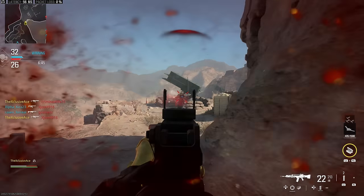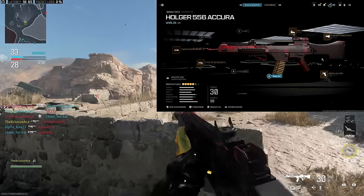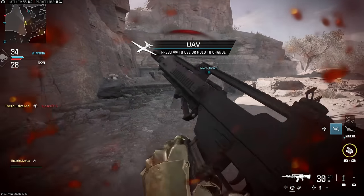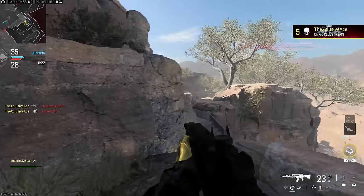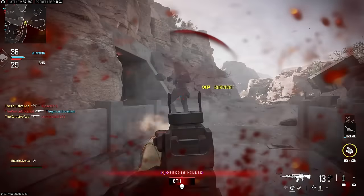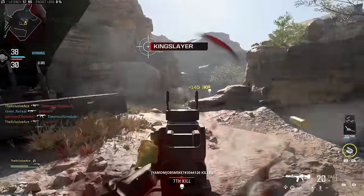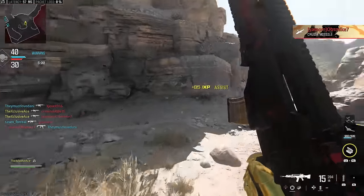Number two on my list is the Holger 556. It's incredibly accurate — maybe not quite as accurate as the MCW but still holds its own at extremely long ranges. It's a very consistent gun: you don't need to land torso or upper torso shots, you can shoot anywhere in the body and still get a very solid time to kill. Its maximum damage range is excellent at 36.8 meters — a four-shot kill anywhere in the body. In the minimum damage range it kills noticeably faster than the MCW. For overall consistency, versatility, and ease of use, even after its nerfs, the Holger 556 is an incredible gun.